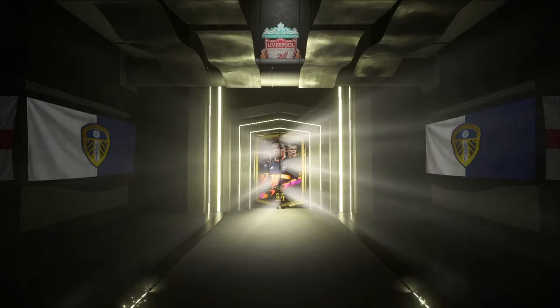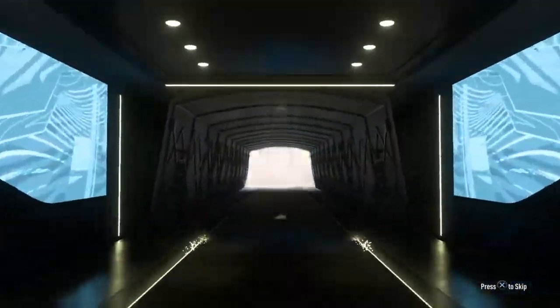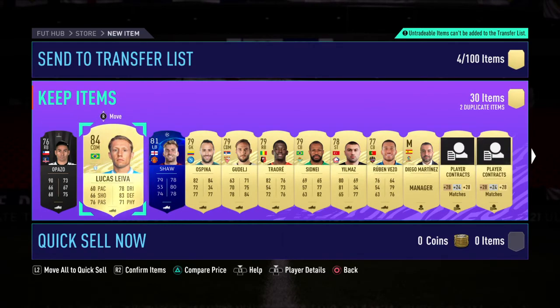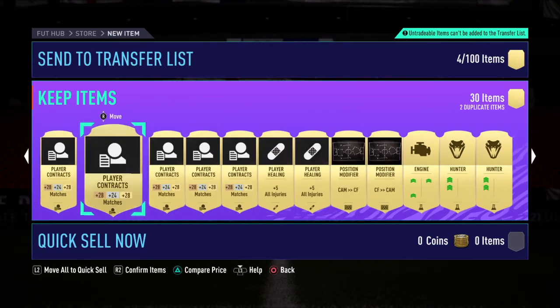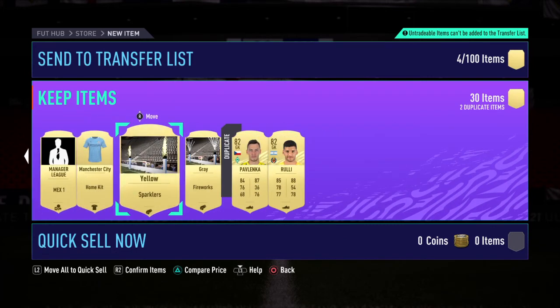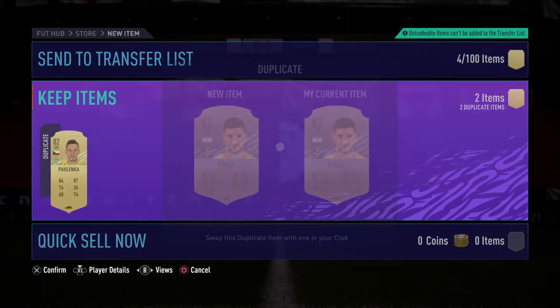And now the rare mega pack — the one from completing Silver Beasts — come on, EA help us. It's a blue card, it's a combo card which means they can only be boards. How has this happened to us? Lucas, 84-rated — I think that's okay, it's not the worst. All two hunters and an engine — brilliant stuff. Two 82s as well, that's fine, I'll take that. It's not the worst — we've got a load of fodder there.